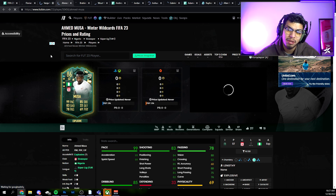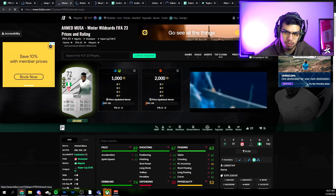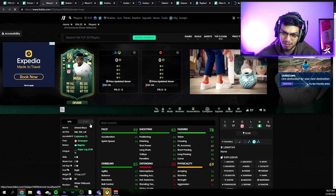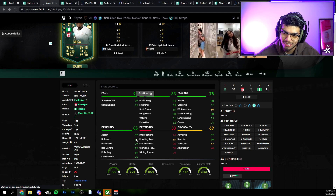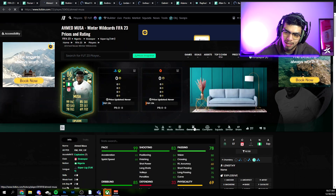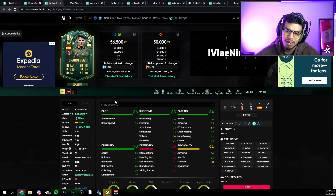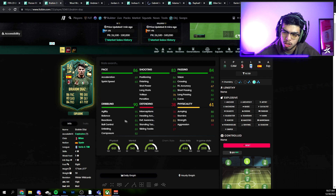Ahmed Musa can play right mid, right wing, left wing, and striker — what a throwback! A couple of FIFAs ago when he used to play for Leicester, that gold card was so overpowered. He looks actually kind of fun: four-star skills, three-star weak foot, high-medium work rates. Crazy pace, insane agility and balance. Dribbling stats maybe not the best, shooting not bad, passing decent, good stamina and jumping.